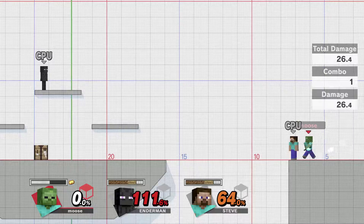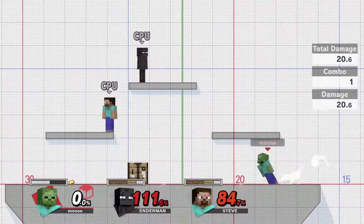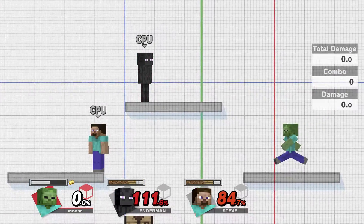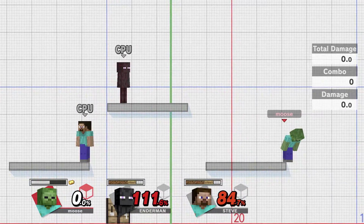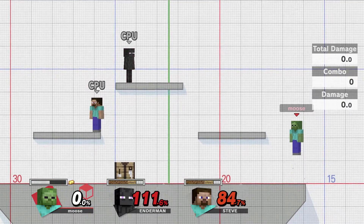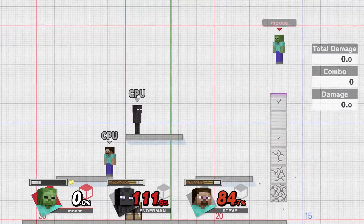The thing about Steve is he's very different — he doesn't move like normal characters. Like, an average character would get up to this platform in one jump, but Steve has to use both his jumps. He's kind of difficult to recover with, but his blocks are pretty useful for that. You can jump, place a block, jump again, place another block, and keep going up — though there is a block limit.